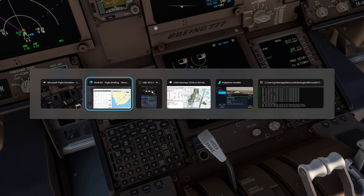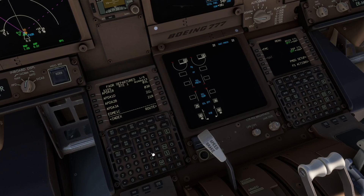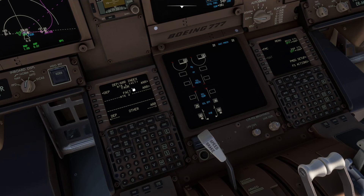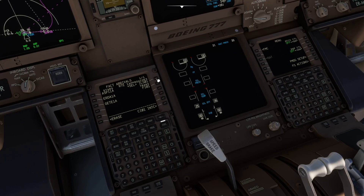Let's have a quick look at our SimBrief. It's runway 03L and the RAGU-3A Standard Instrument Departure. Then the other end — the arrival at Cape Town: the ERDA 1A Standard Terminal Arrival Route, landing runway 01. So ILS for runway 01, the ERDA 1A STAR, and execute that.